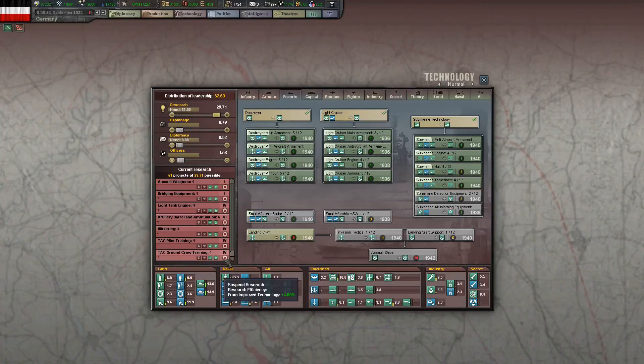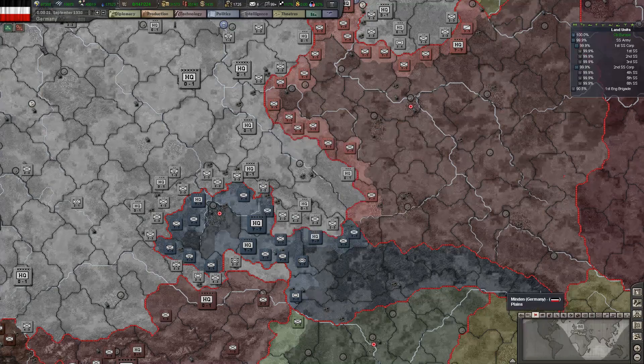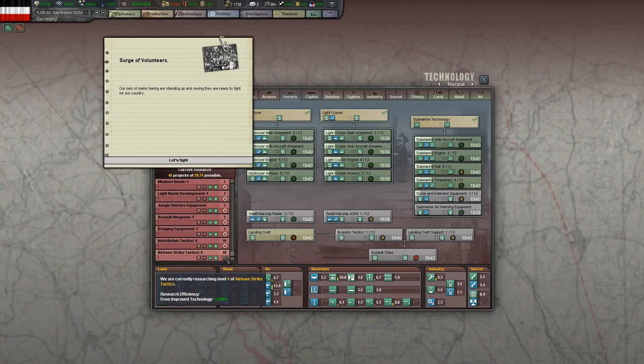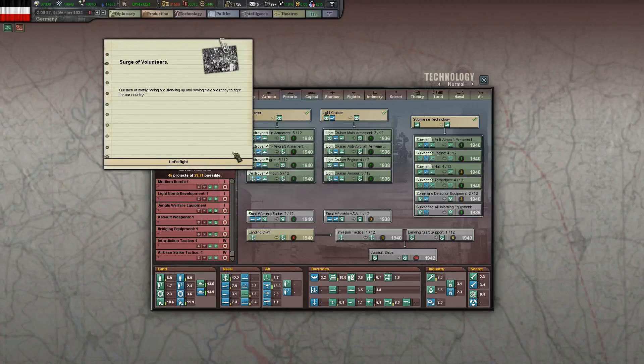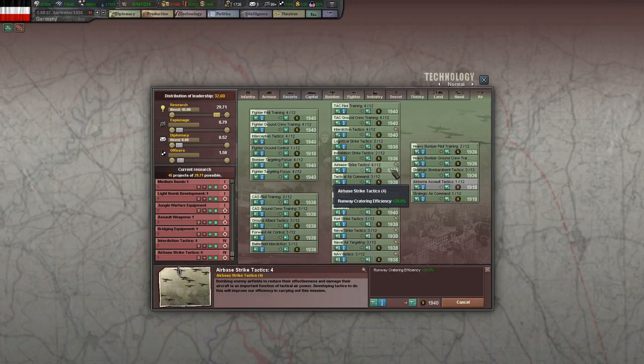My solution is apparently to do both and hope they don't cancel out. Both the Tacticals. Blitzkrieg, artillery, light tank. Bridging equipment is the bottom one. Artillery carriage is also too advanced. Airbase strike — why am I doing airbase strike? I shouldn't be doing that. Well, I never do runway cratering, but apparently my bombers are going to be very good at it.